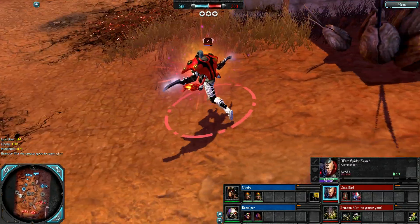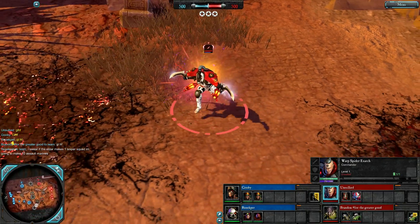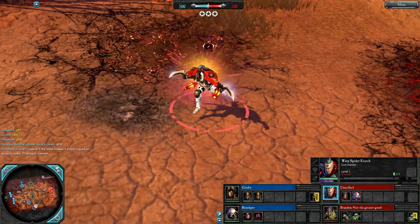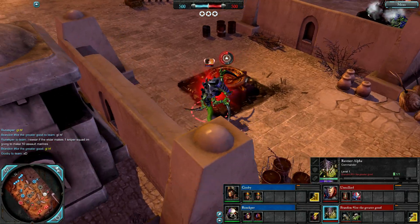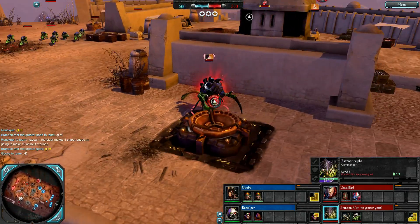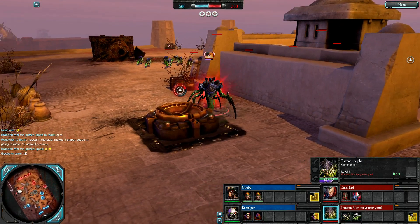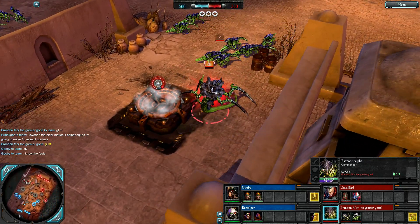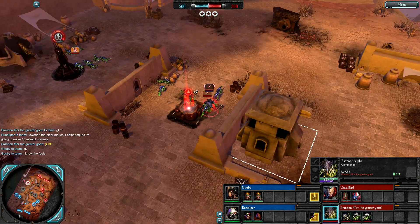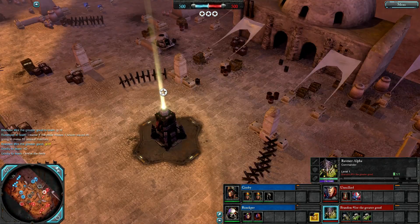Red team: Unsullied is a Warp Spider — a teleporting commander that fights in ranged combat, great for capping and harassing early on with some awesome control abilities too. And rounding out the teams for red is Brandon as a Ravena Alpha, a tunneling commander with great mobility, can put out some good damage, fights in ranged combat by default, and has some support as well as a support structure.